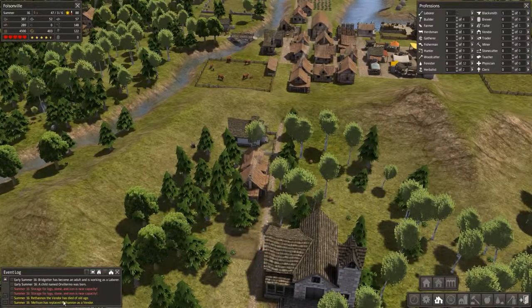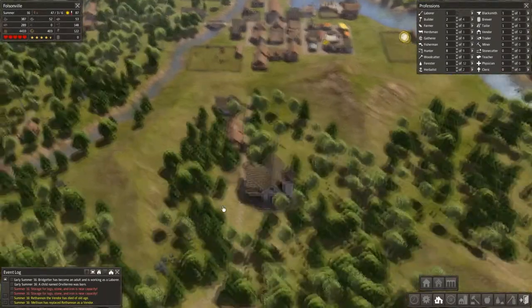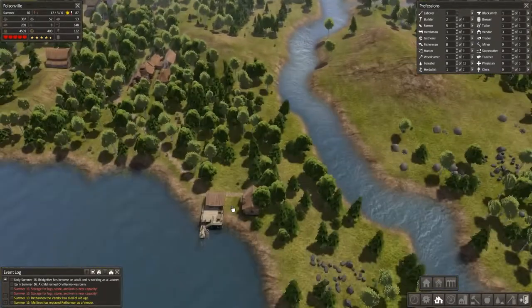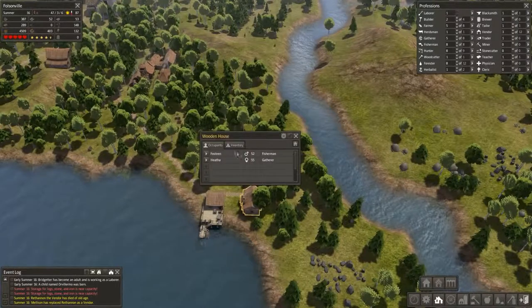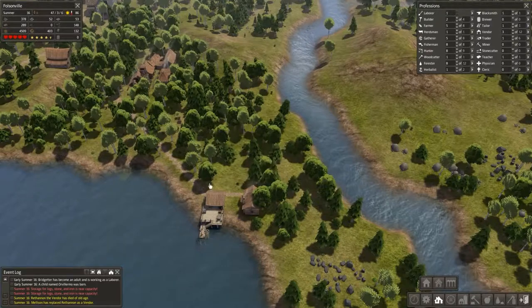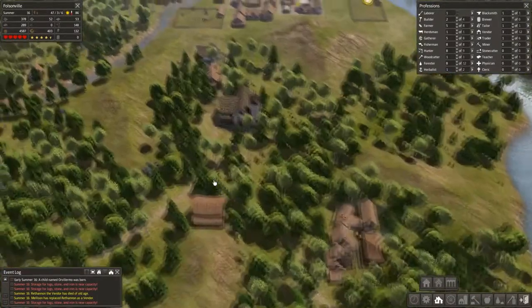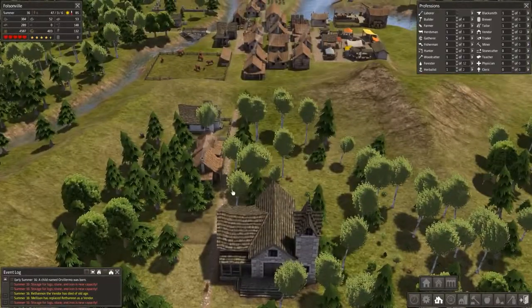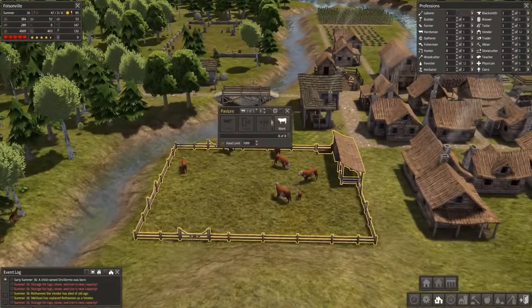We just lost somebody else — Rathan the vendor has died. Was Rathan a fisherman at one point? I have no idea, I can't keep track anymore. That's okay. We've got a couple more buildings going in; hopefully they will produce some children because we are unbelievably low on the child count. We have some old people who are going to be with us for another 20 to 30 years but simply won't produce children, and we need children to sustain growth.